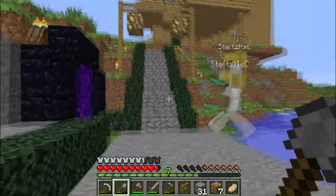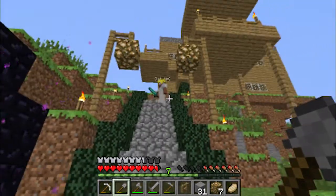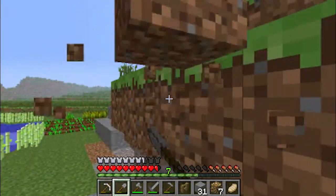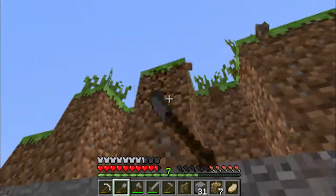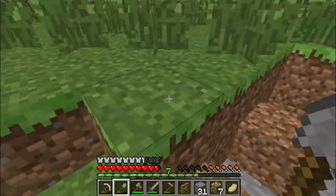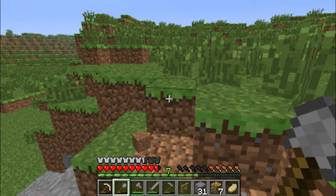Off to the crafting table I go. What's with the glowstone blocks? You'll see when it gets night time. Oh, they're like lanterns pretty much? Mhm. So should I turn every single piece of wood into sticks? Not every piece, just make quite a bit of sticks. Like how many hundred? Is 128 good?